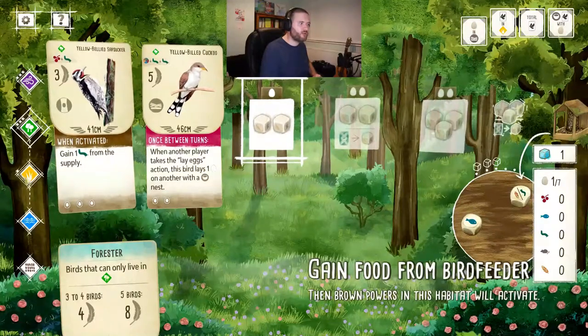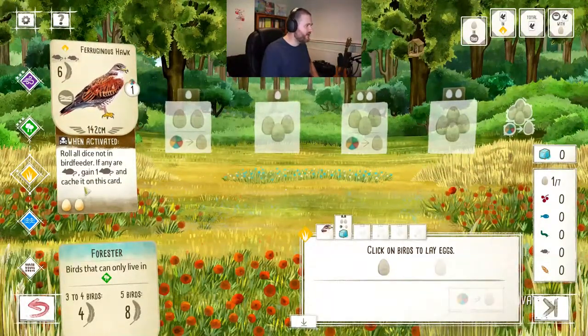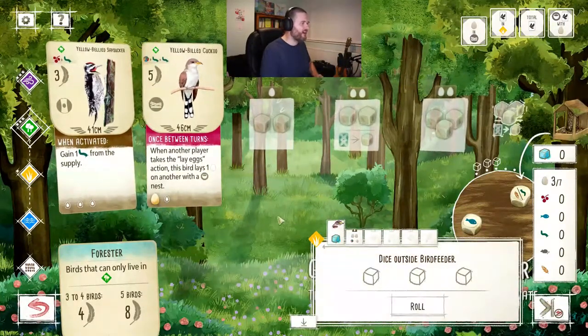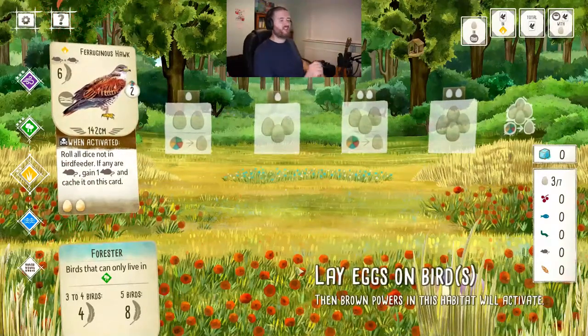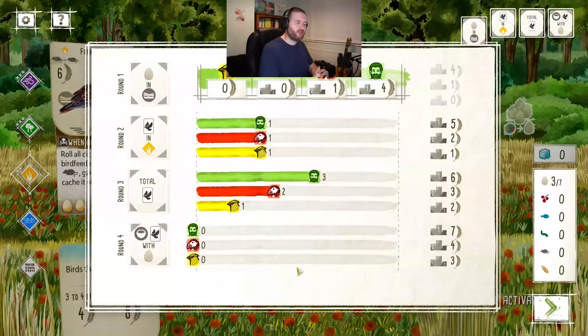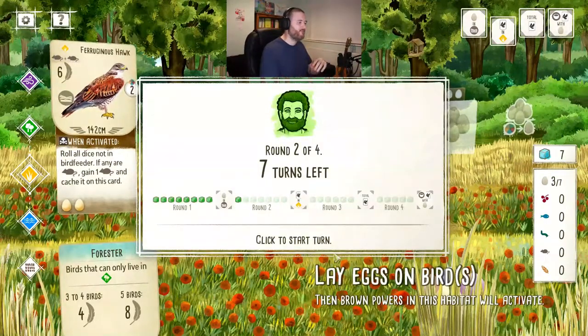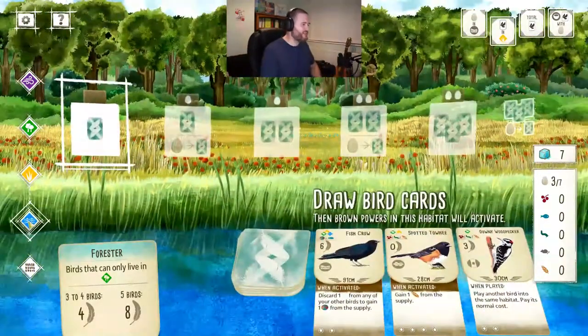Now we've got our second platform bird out, I'm going to lay two eggs - one on the hawk which fills it up, and one on the cuckoo for more points. I activate our grassland hawk to roll the dice and get another point. At the end of round one, I had the most eggs in platform nests so I get the maximum four points. The red player had one point, and the yellow player had none. Now we move to round two - only seven turns, and we need birds in the grassland.